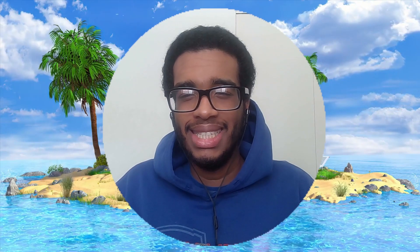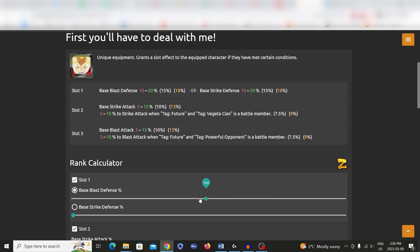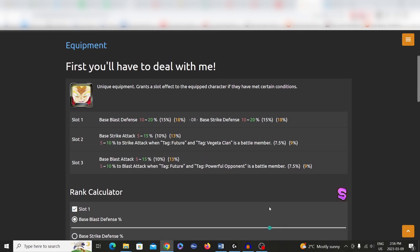As of late, the Dragon Ball Legends team has decided to input new unique equipment as a reward in co-op. These type of equipment boost a specific base stat according to a particular tag. For example, the most recent unique equipment for co-op is 'First You'll Have to Deal With Me,' designed mainly for Future and Vegeta Clan teams. In the first slot, base blast defense can be from 10 to 20, or big strike defense can be up to 10 to 20. In slot two, you have a base strike attack from 5 to 15, and 5 to 10 percent to strike attack when tag Future and the Vegeta Clan is a battle member. In the third slot is a base blast attack of 5 to 15 percent, and 5 to 10 to blast attack when tag Future and Powerful Opponent is a battle member.